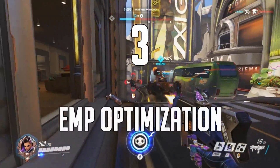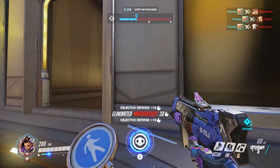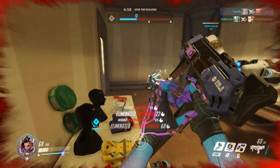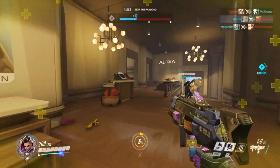Number 3. Use EMP in coordination with a few factors. Be sure to ult enemies in situations where it's optimal for them to ult, such as Mercy after her team is wiped, and enemies that you know have their ultimate through them not activating it over an extended period of time. EMP'ing at these times seeks to get the most out of its silence time.